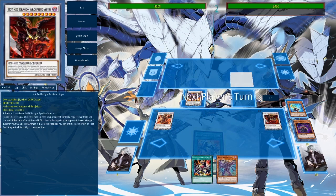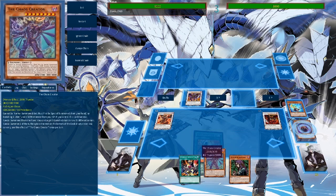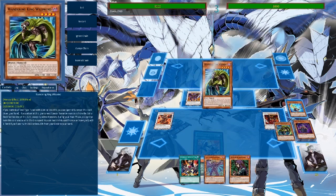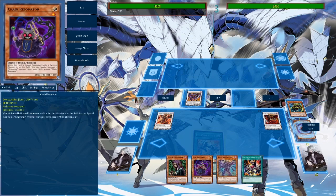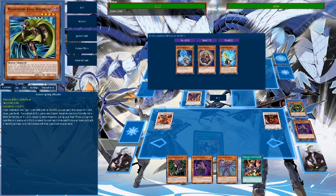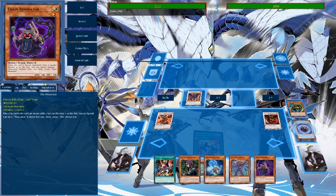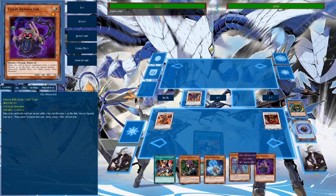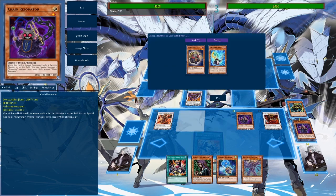It doesn't really matter which board you create turn one; you just at least want to have this. Now it's the opponent's turn — they get a chance to play through your board or something. That's our turn again. Creator special is going to come in clutch here. So many effects to activate. We don't need another normal summon, so Chain Resonator is going to work just fine. Get a normal surge. Creation is going to be nice.